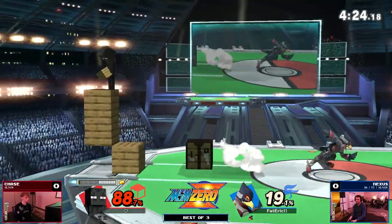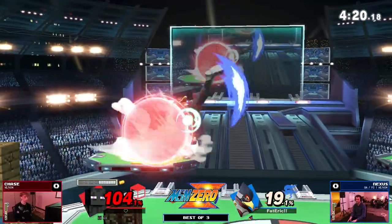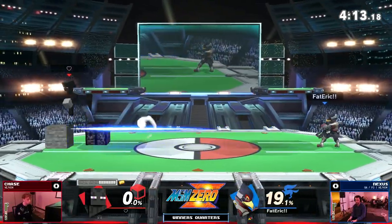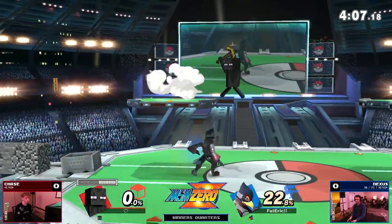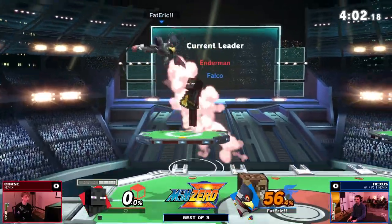Chase takes that second stock — this is kind of how it goes for Steve. Even if you do get the advantage it can be tough, especially the way Nexus was putting it up. But immediately entering back, getting rid of that diamond. Going for the gold — he still had a second gold. That's really good. It's going to be really good for Falco as far as pressuring Steve's shield, swinging so quickly.